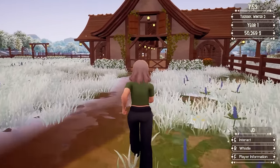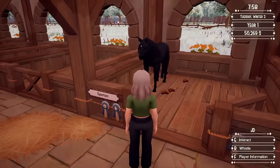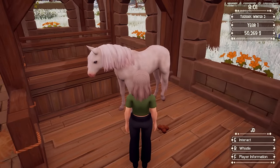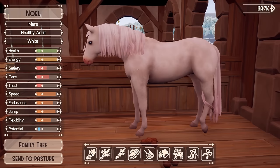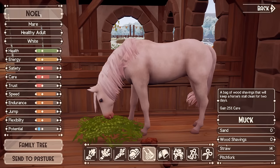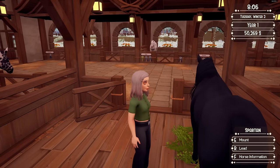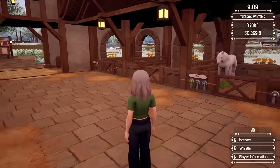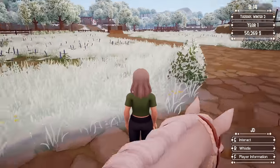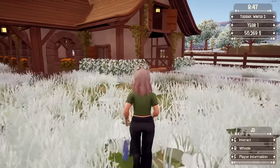The third pairing I want to do is Spartan and Noel. So we've got this basically pure black horse with this white horse. That's going to be interesting too — how is the foal going to turn out? I have to make sure they're all fed and happy before I start trying to breed them. I'm going to let her out to pasture. I thought there was an option to just let them out from their stall, but apparently not.